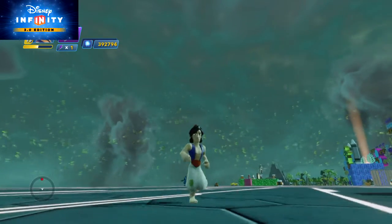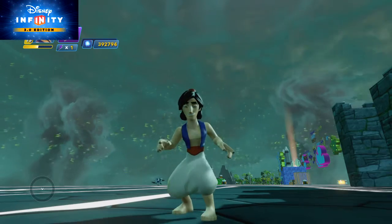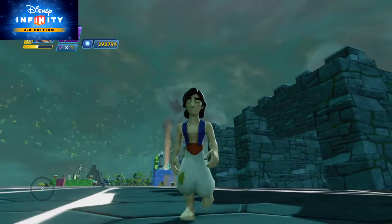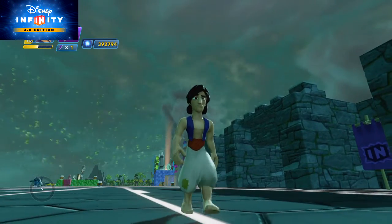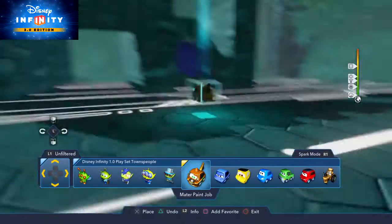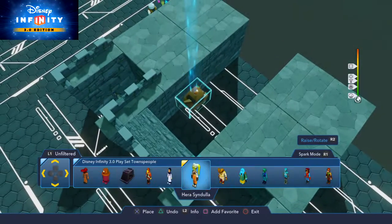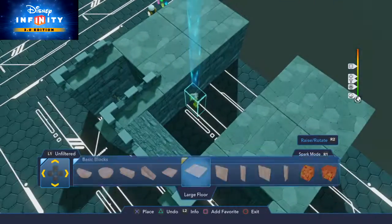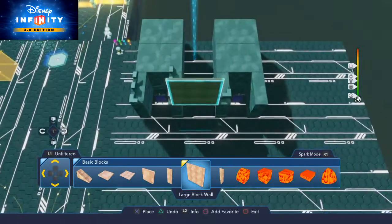So what we're going to do today is a little different from any Toybox Tutorials episodes we've made so far. I'm going to show you how to make a drawbridge — that is our topic for today's lesson. I built this right here, and I'm not really going to put anything in there. What we're going to need to do is come to the basic blocks drawer.